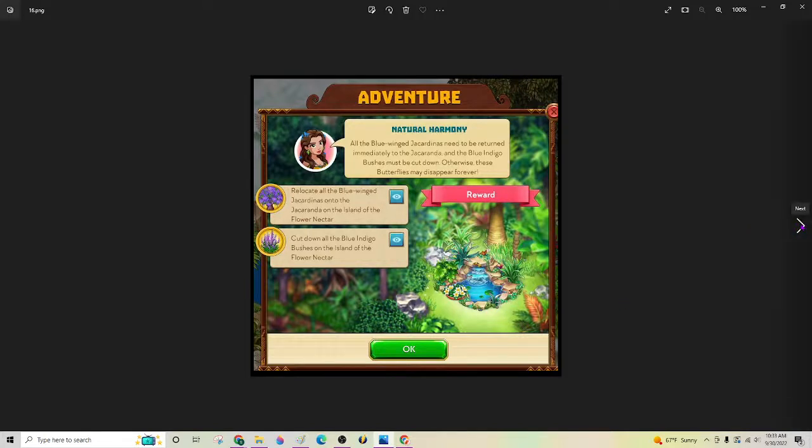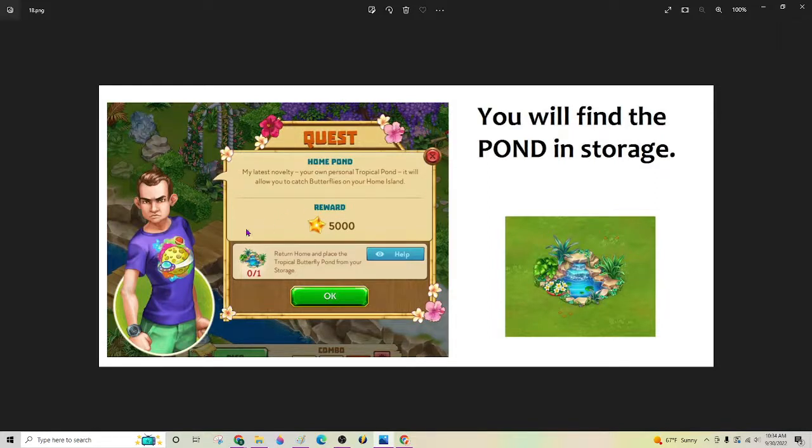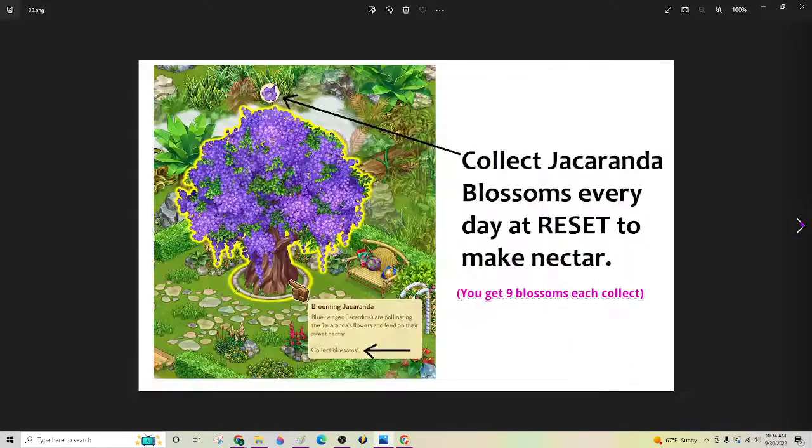You can catch butterflies every two hours on your home island. Once you're done, it's going to want you to go back to the island and collect jacaranda blossoms, which you will now be able to do once your tree is all repaired — every day after reset. Go over and collect some jacaranda and then make the jacaranda elixir. That's when you'll be able to catch that particular butterfly in your pond, or in any pond where you're able to use the elixir. It doesn't necessarily need to be on your home island — it can be on Kemp Islands also.